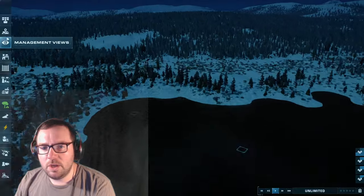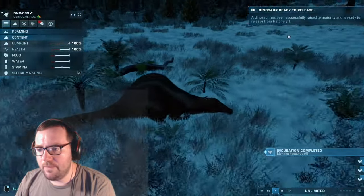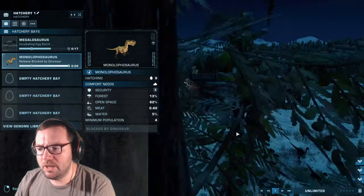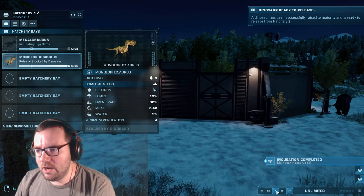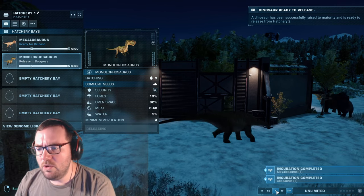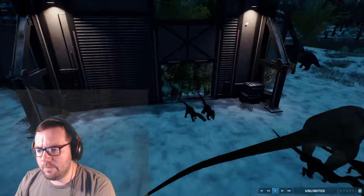We've got more carnivores coming in and some dinosaurs wandering the area, spreading out a bit. Let's release the Monolophosaurus — of course they're blocked. Could you please get out of the way so we can open the gate? Thank you. There we go, the Monolophosaurus are being released. Figured we'd get all nine of them.